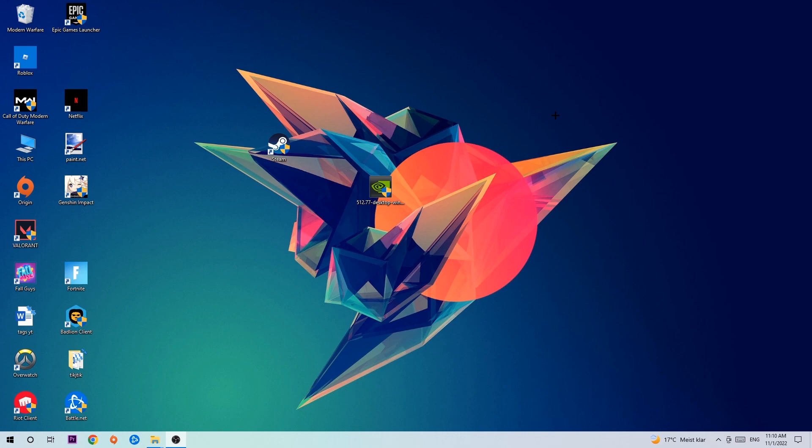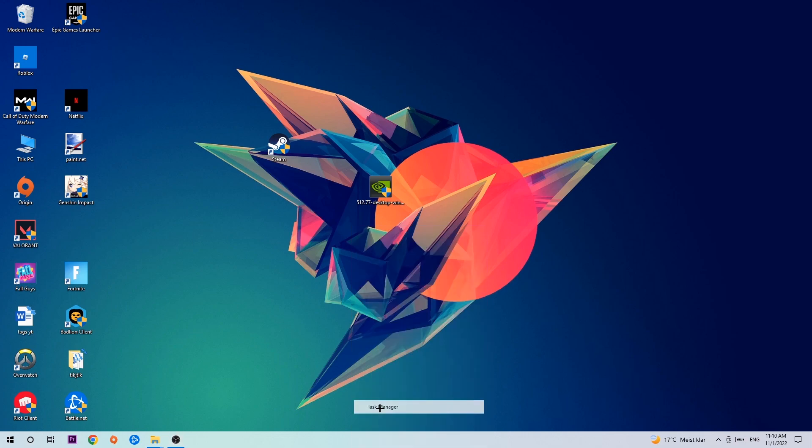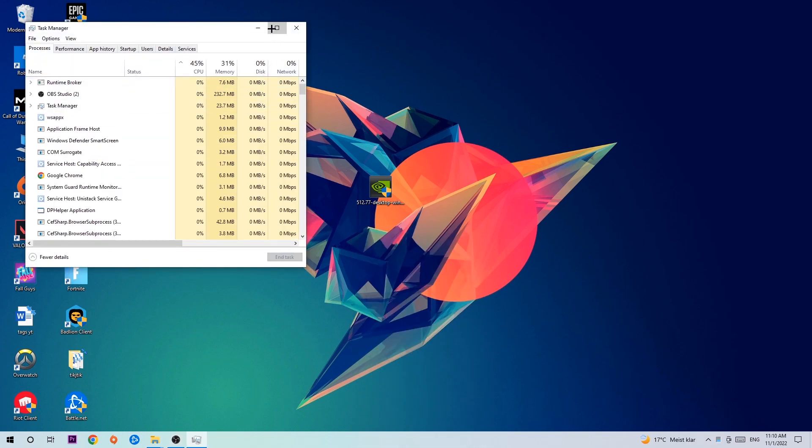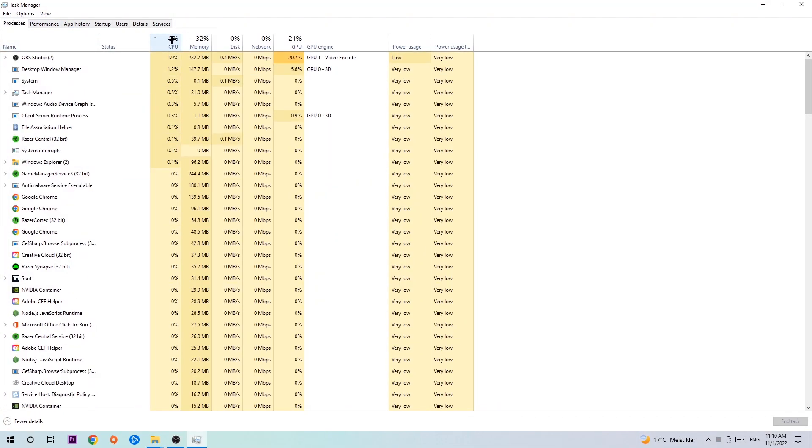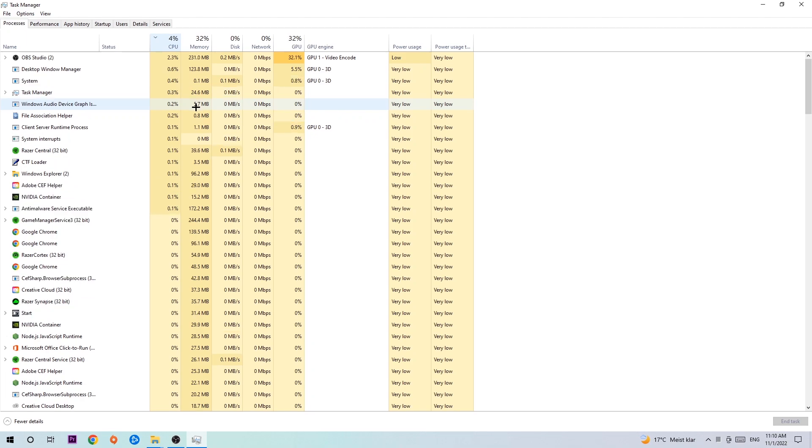Anyways, let's get right started. The first step I would recommend for everybody is to simply navigate to the very bottom of your screen, right-click your taskbar, and open up your Task Manager. Once you've done that, navigate to the top left corner of your screen, click onto Processes, and once you click Processes, I want you to click CPU.